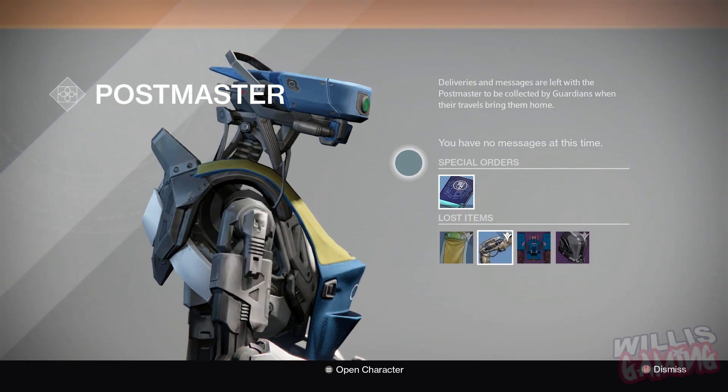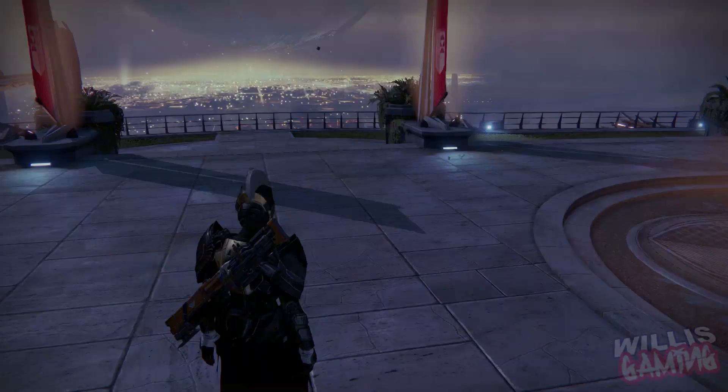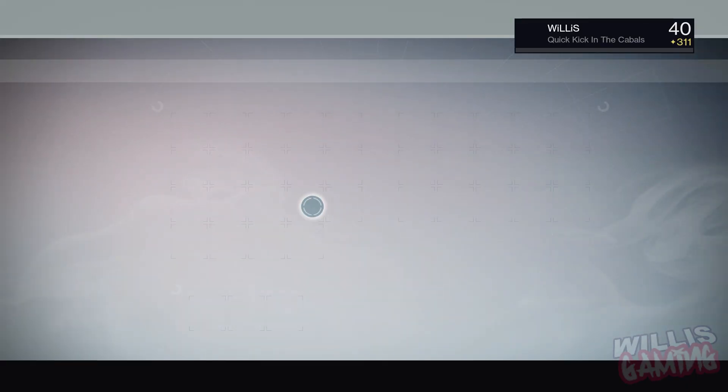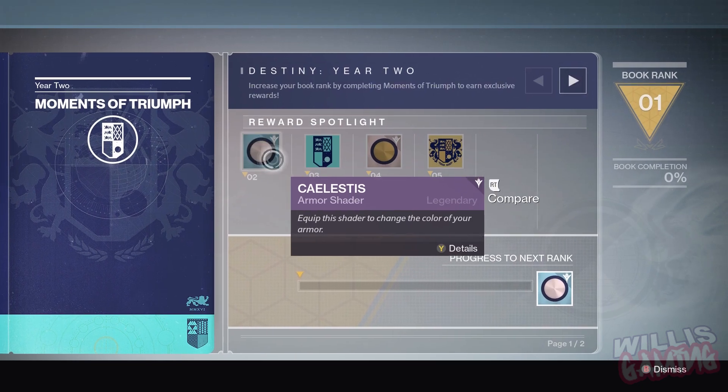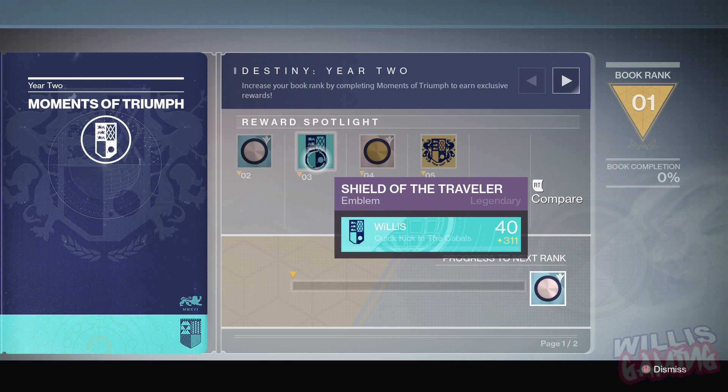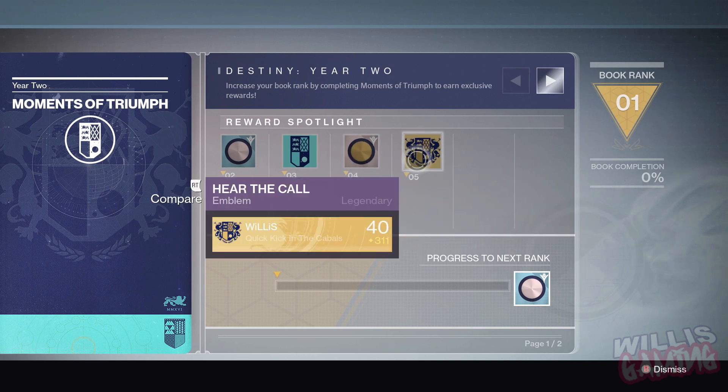To get your Moments of Triumph rewards, you need to pick up the booklet just like SRL from the postmaster. Once you have it, go over to your inventory — it'll be a little book like this. You just press Y on it, and as you can see here are the rewards: there is a shader, an emblem, another shader, and another emblem.